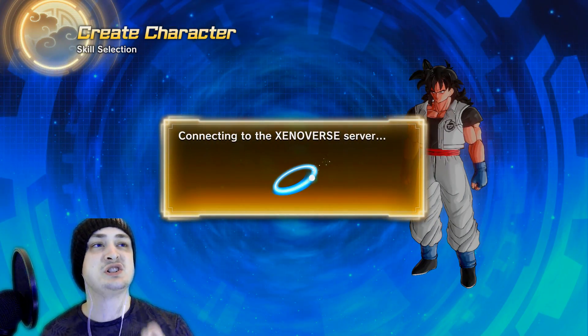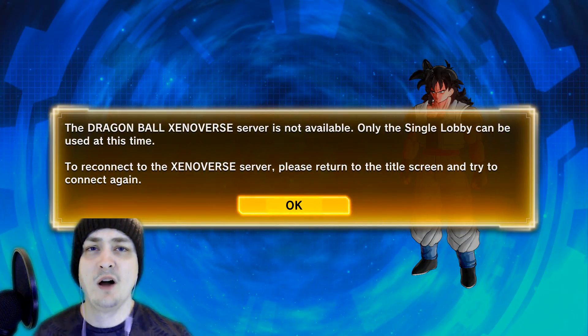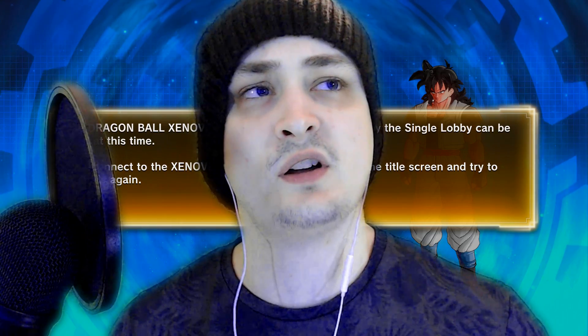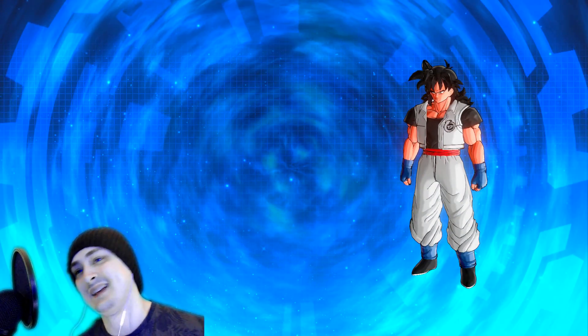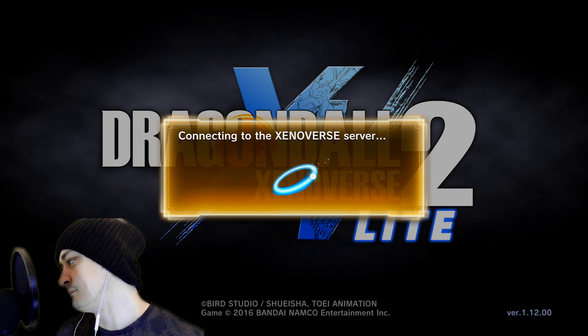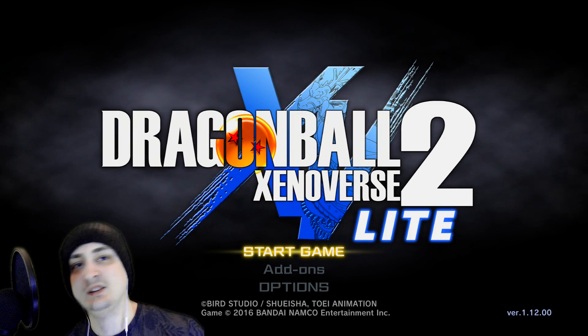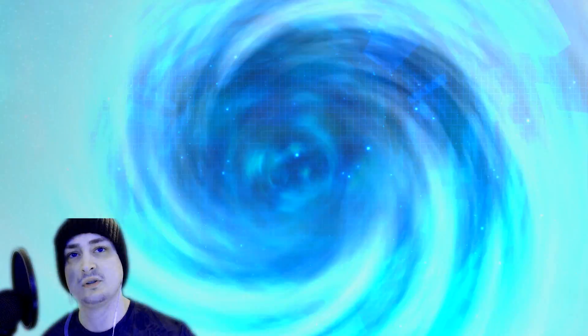Just in case you are new to the universe or trying this for the first time — when you make your character you have three options: close and personal, that's melee; blast from afar, that's a ki blast sort of character; and close so far, which is basically a balance between ki and melee. This basically does not matter. All this does is change what attacks you get from the very beginning of the game — you can buy the other attacks very early on for a very small amount of Zenny. It really doesn't matter what you pick for either of those three options.